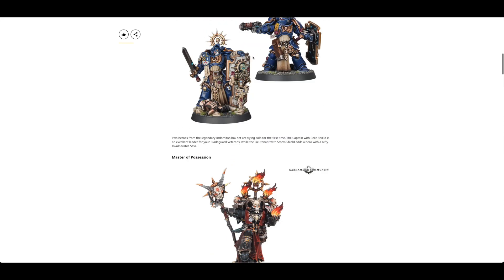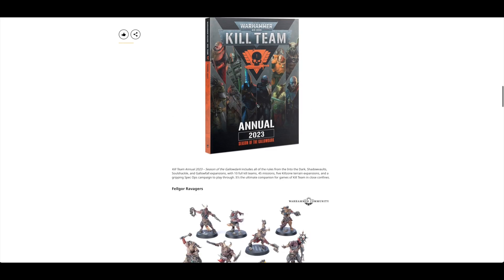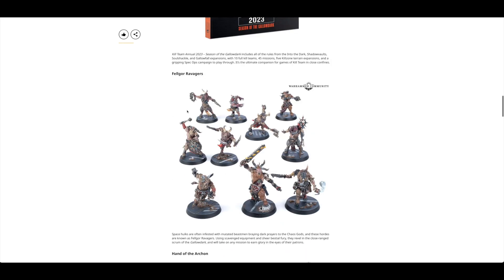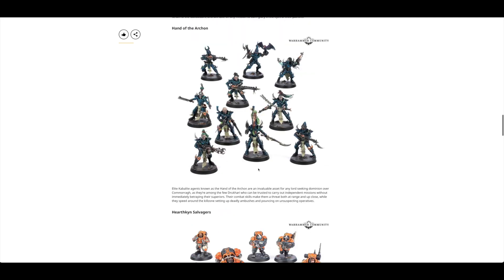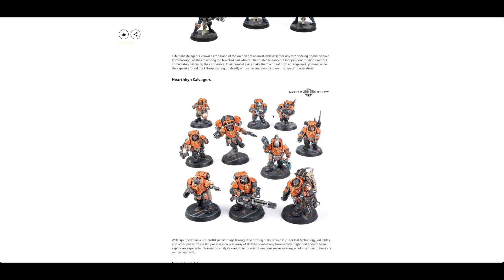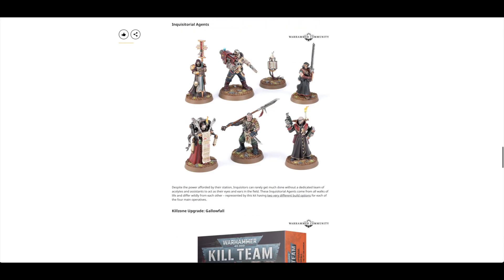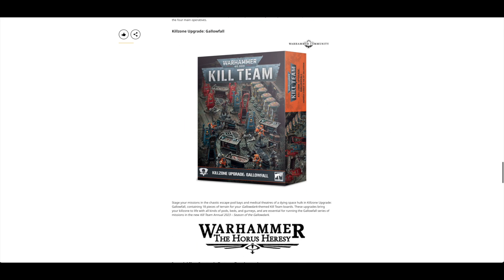This goes back about three years to the Indomitus box set. Also for Kill Team, we had the Annual of 2023 along with some previously unreleased Kill Teams — the Felc or Ravagers, which I will pick up at some point, the Hand of Archon, the Hearthkin Salvagers, the Inquisitorial Agents, and some scenery too.